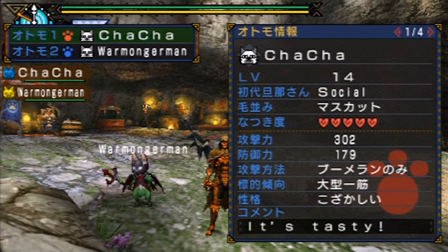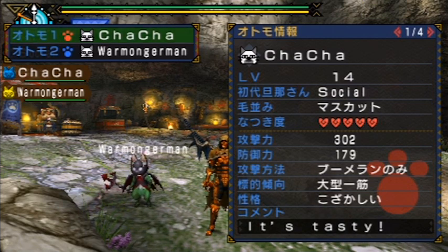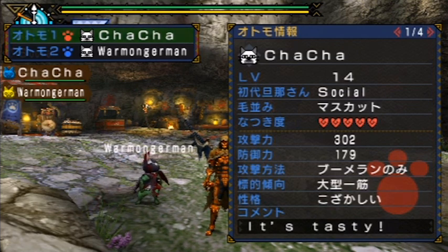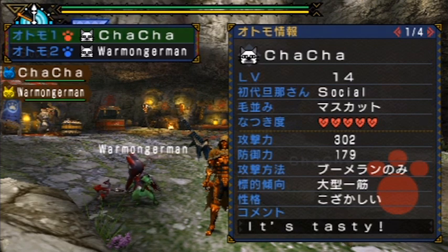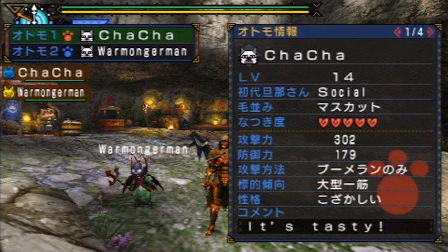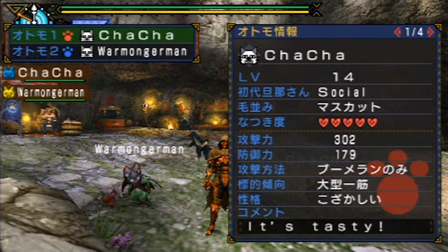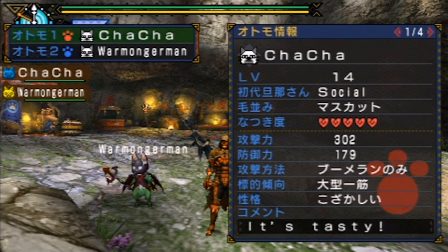The top number signifies attack power and the bottom one signifies defense. As for the rest of the untranslated items, those probably determine your cat's various attitudes towards combat. Generally they have a pretty wide variety — there's pacifist, which won't attack at all, to some sort of mix of bombs and melee attacks, to cats that only use bombs, only use melee, or maybe even cats that only use skills. We'll know more once things have been more fully translated.